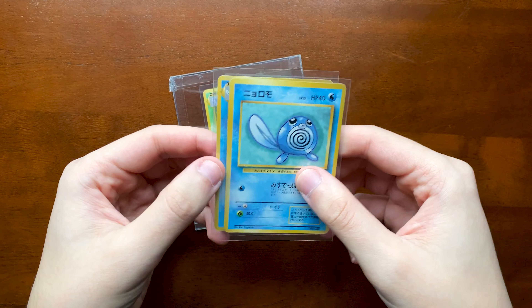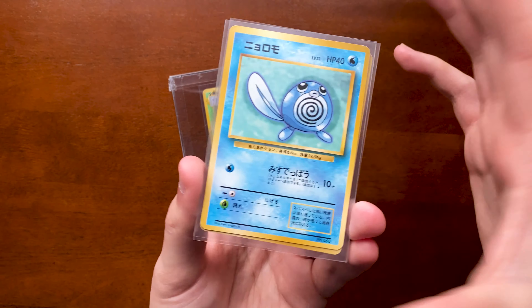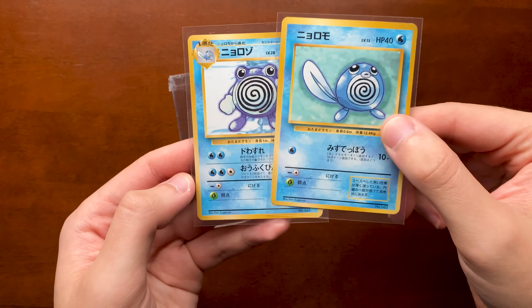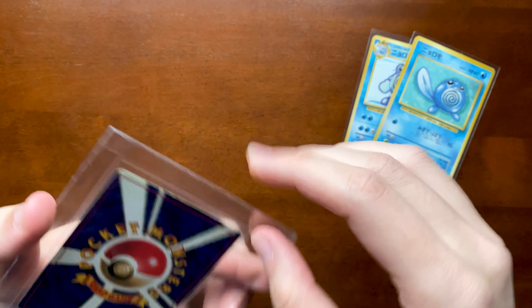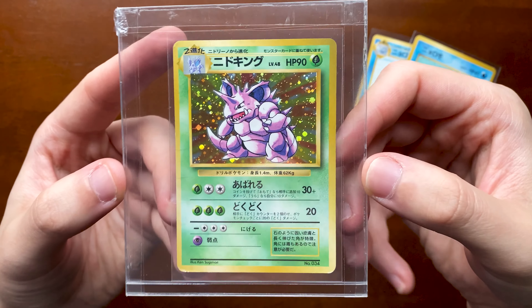Next is some no rarity Japanese commons. No rarity is considered the first print run of Japanese base set, which came out in '96 — really the first print run of these Pokemon in the TCG format. We have Poliwag and Poliwhirl. You can tell it's no rarity because they're missing the rarity symbol in the bottom corner. These are pretty minty. I also have Poliwag coming in from a different store, so I now have the whole Poliwag line. And this one I've just wanted for myself — it's Nidoking no rarity. In my mind, this is like the real first edition of Nidoking, the very first print of Nidoking as a card. It's beat up, but this card wasn't printed that much in Japan.